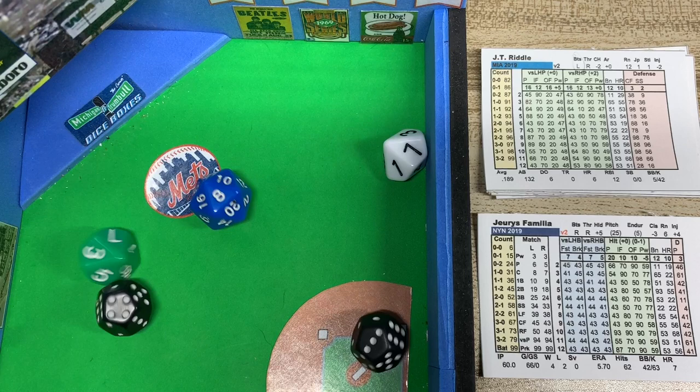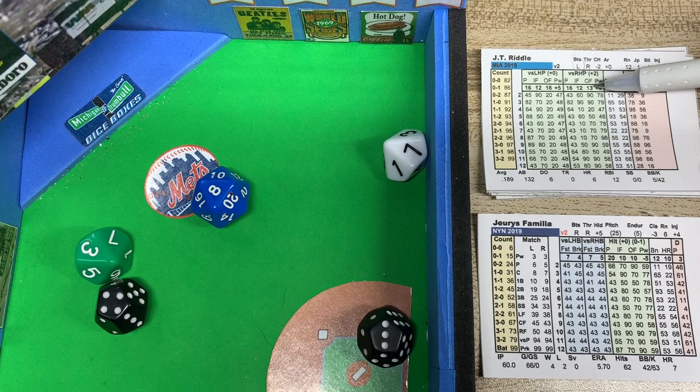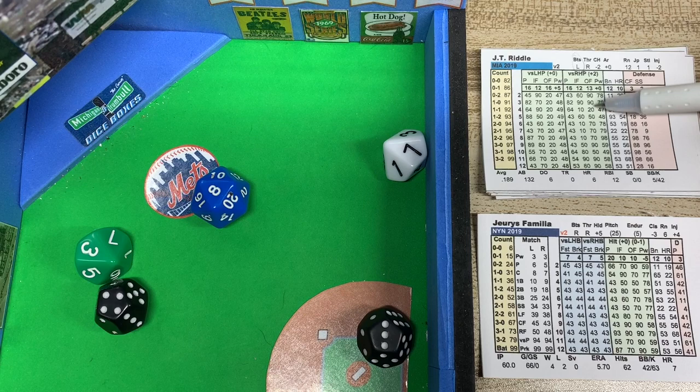Looking at the 2d10, it's a 37 versus a lefty. That falls within 35 to 39 — it's hit to the left fielder, which is Nimmo. He's a 4. Versus a righty pitcher to the outfield, 13 minus 4 is 9. Looking at the D20, it's 8 — so it's going to be off Riddle, and we add the 2d6.